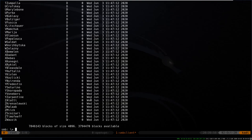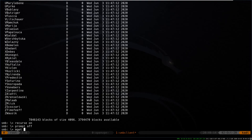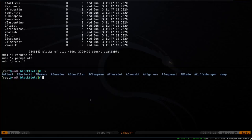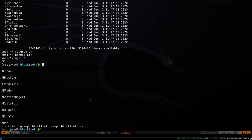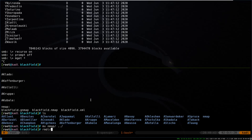We have a bunch of profiles so we could just turn recurse on and try to mget everything, or we'll turn prompt off so it doesn't ask us. Looking at all these it looks like it's trying to download stuff but there's just nothing to download, so I'm going to cancel that. We'll move nmap back and remove all these directories.